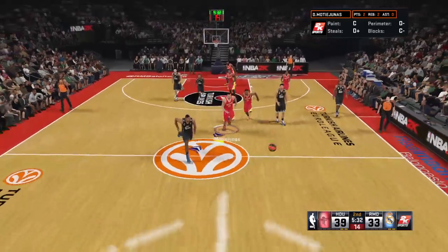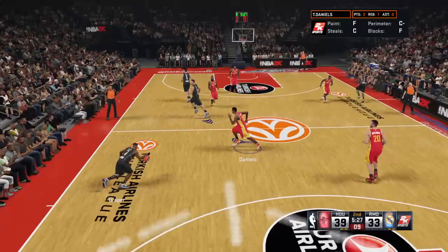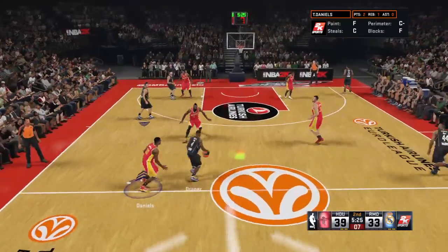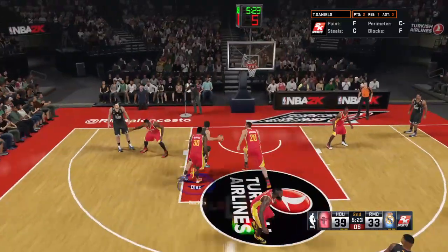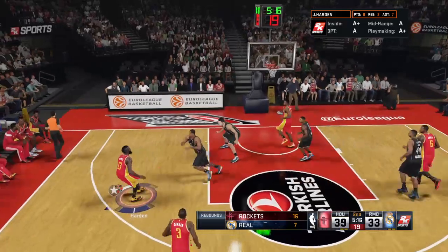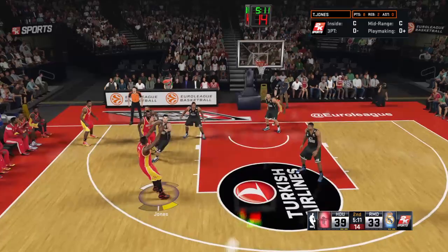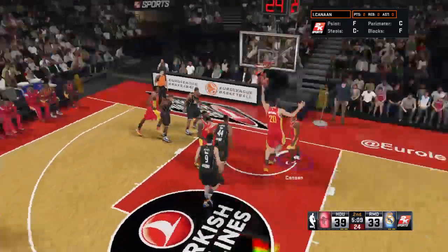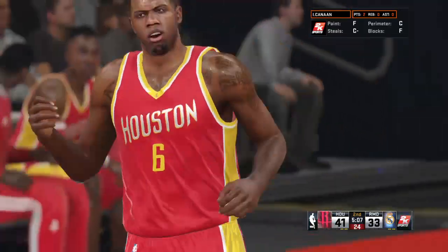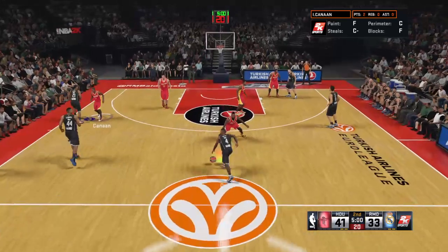Jones sends it back — but they get it back. Madrid trails by six. Shot clock at five. Matiunas grabs the miss — another strong rebound, just like we've gotten used to seeing from them today. One or two more of those and this lead will be double digits. Harden dishes to Jones — bounces high off the rim and drops. Jones has got four points in the quarter; you've got to like his shot selection today.